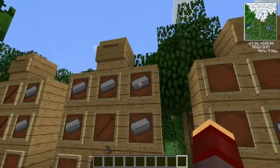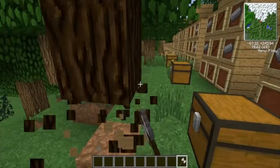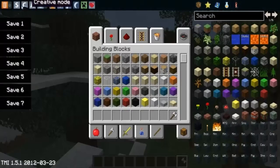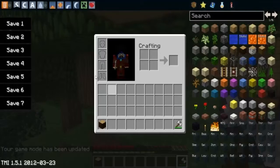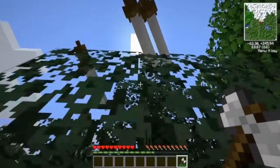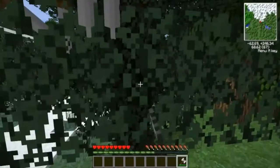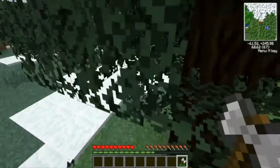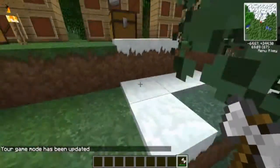Next we have the battle axe. Craft it like this. It's really cool — you'd have to trade for it in survival. It's an axe and it's a weapon. Oh nice, when they fall they hurt you. That's new.